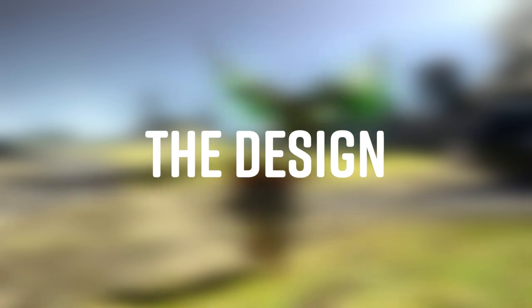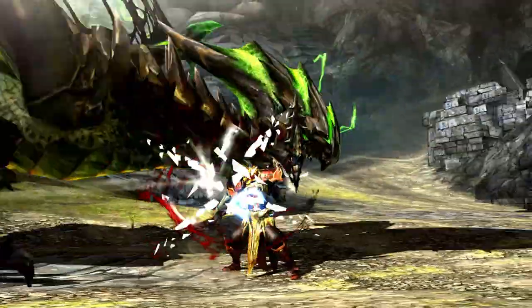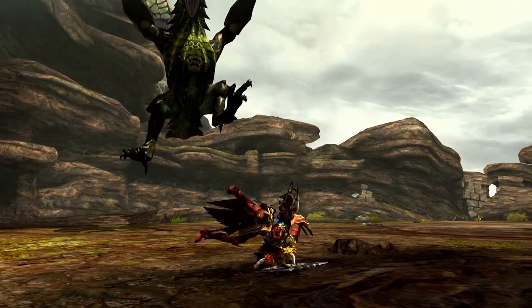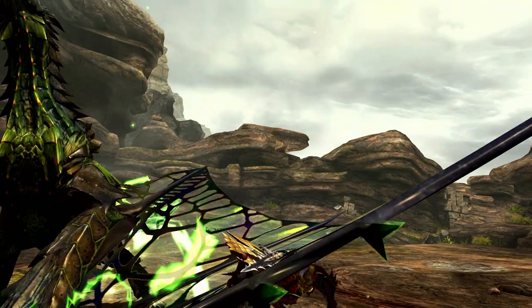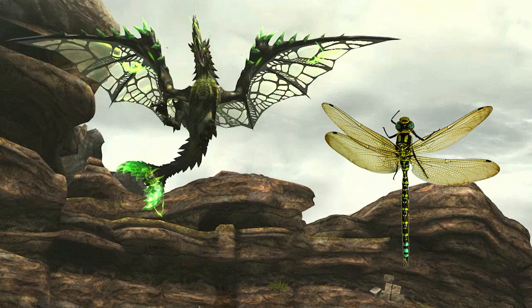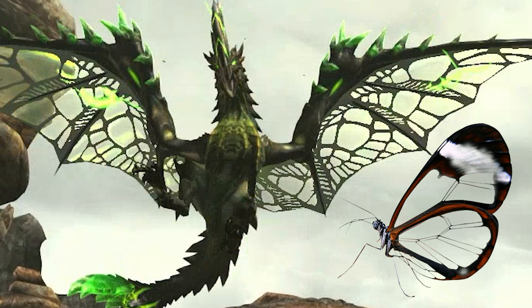It was so easy putting a thumbnail together for this video because Astalos honestly does all the work. You don't have to add in a bunch of artificial thunder or lightning because this supercharged freak loves to stay in a charged state. Now, I know you might think of a dragonfly as part of the inspiration for Astalos' design, but when you look at its wings, it's actually more akin to a glasswing butterfly.